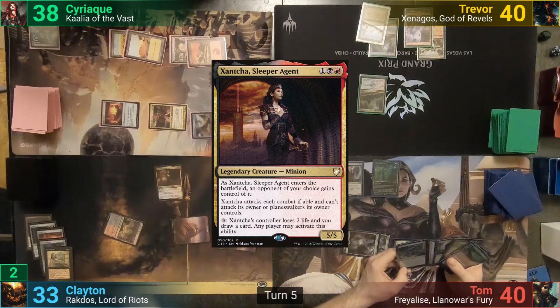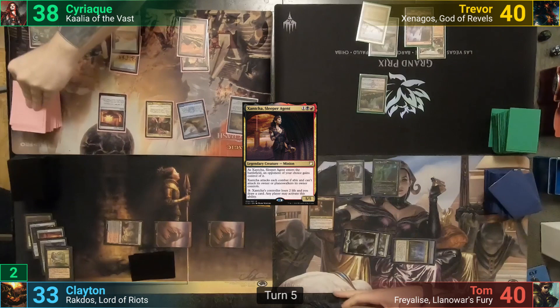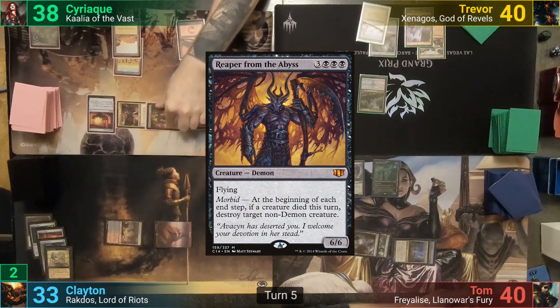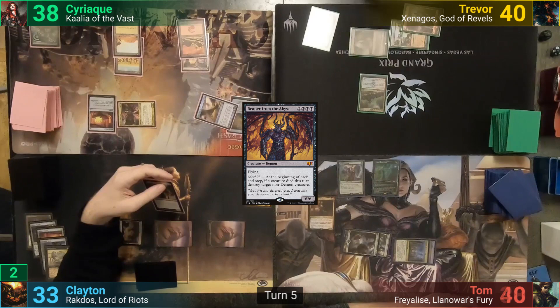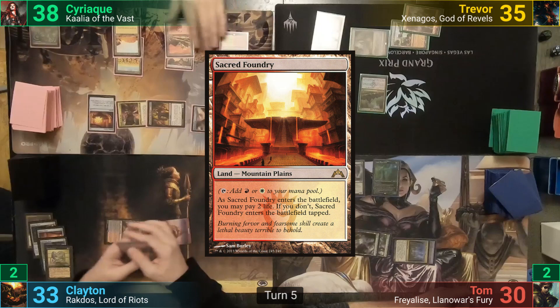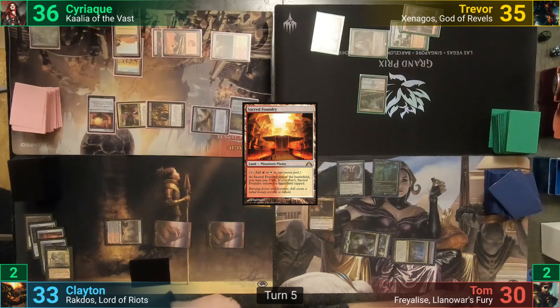Syriac untaps and draws for turn. He goes to combat, swinging the Hellkite at Trevor and Kali the Vast at Tom. With the on-attack trigger from Kali, he puts out a Reaper of the Abyss. Before moving to damage, Trevor pays three to activate Xantcha, drawing a card and having Tom lose two. The creatures connect with Trevor losing five and Tom losing a further eight. Syriac plays an untapped Sacred Foundry, taking two, then pays three mana to activate the Hellkite again — this time blowing up Trevor's Rhythm of the Wild. He then uses the Signet to help pay for a Demonic Tutor, goes to find a card from his library, and passes his turn.